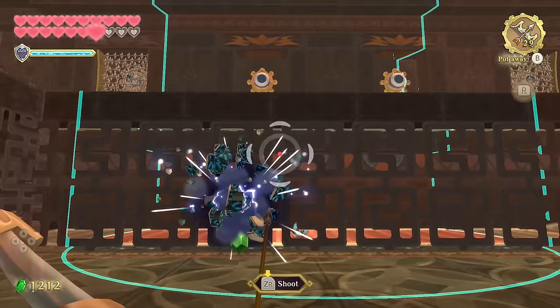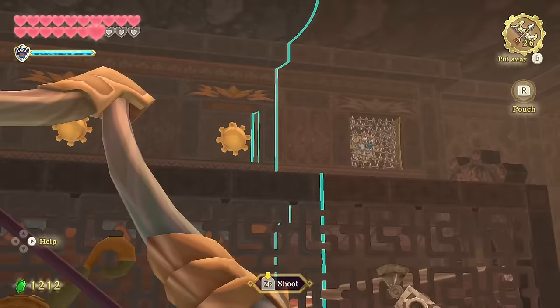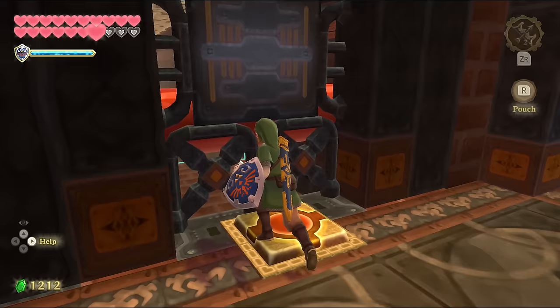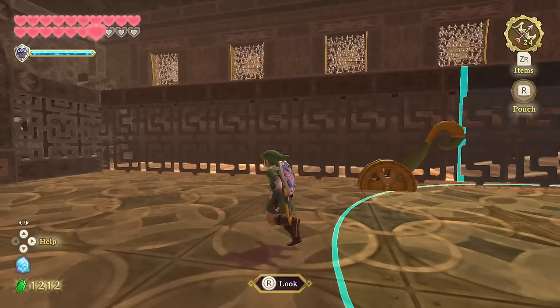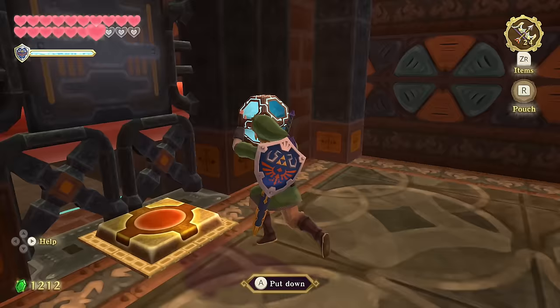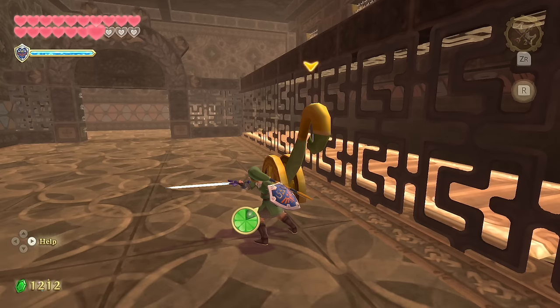Wind Waker is kind of just one corridor per dungeon then a boss rush, while Ocarina of Time is slightly bigger with more dungeons to revisit. Sky Keep probably does stand above most Hyrule Castles in terms of puzzles and variety, but there's still something iconic about ending in Hyrule Castle. Missed one of the conveyor targets — need to reverse the timeshift and try again using the whip.